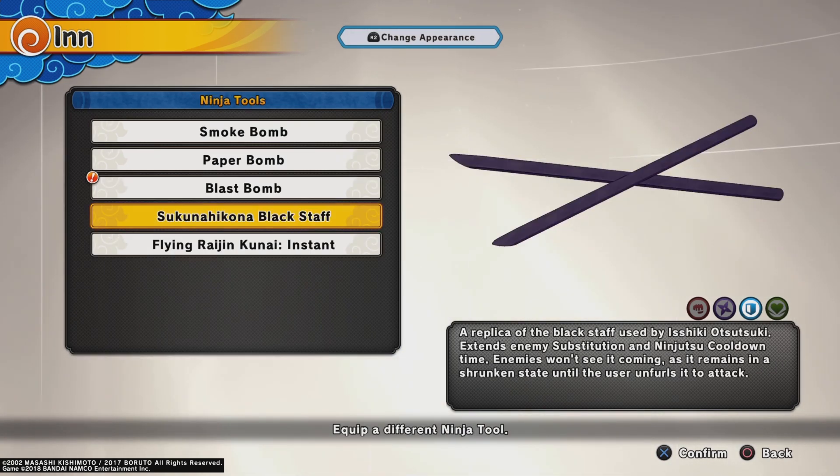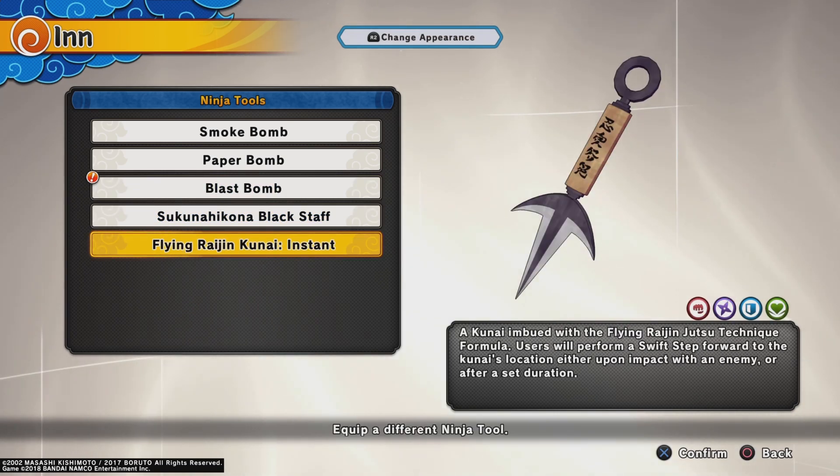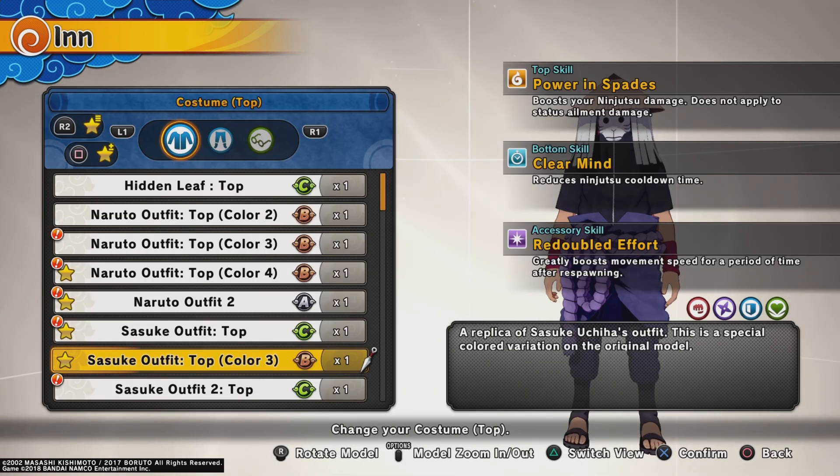For ninja tools, I use Ishiki's Black Staff — or it's called Chakra Rods, I'm pretty sure, I don't know why it's called Black Staff in this game. Flying Rajin Kunai also seems like it could be great but I haven't tried it yet. I might try it out and if it's great I'll make a little update.